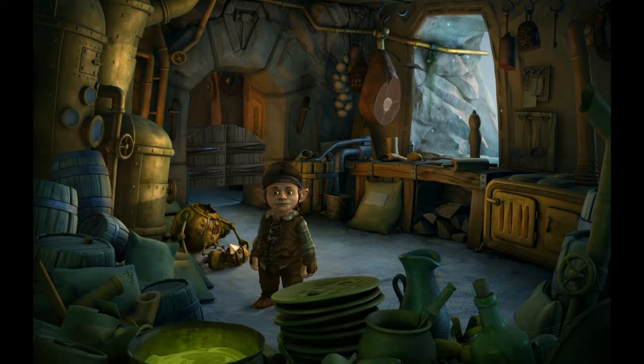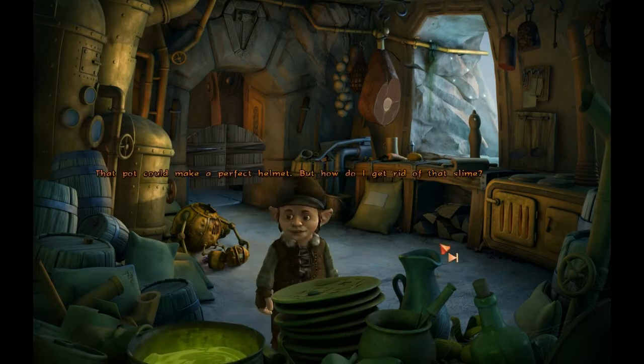So yeah, the thing I have to do here is that I have to take this pot, because it would be a nice helmet, but there's an evil slime in it for some reason. The pot could make a perfect helmet. Evil slime — how do I get rid of that slime? Slime can be really evil. What did you say?